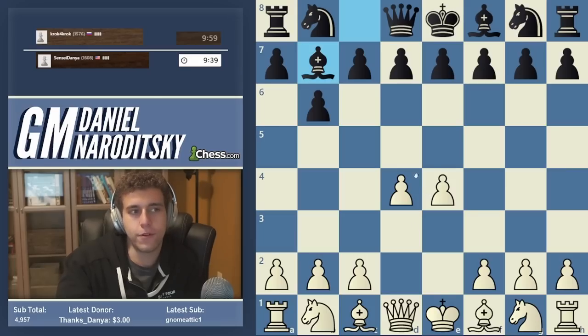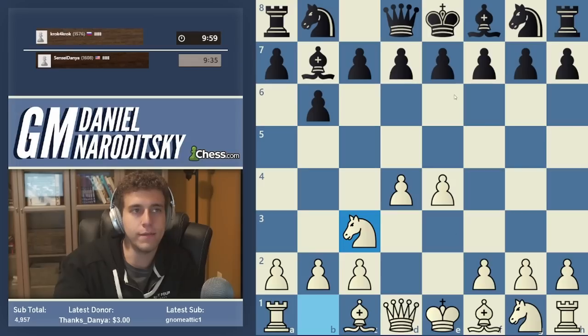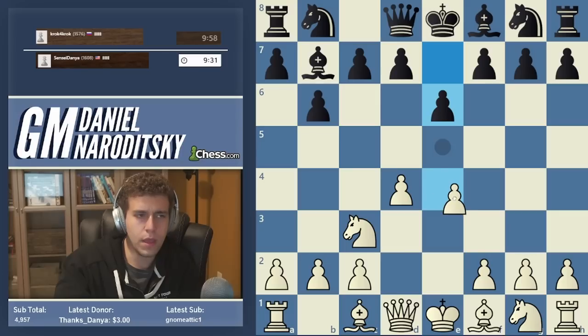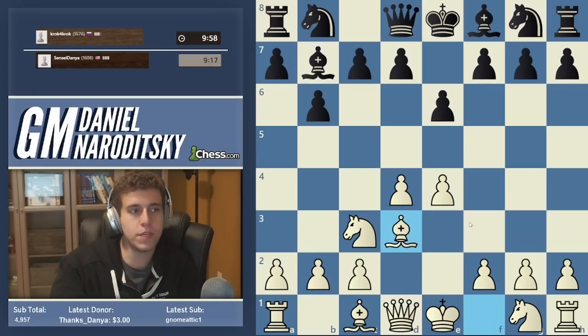You should defend the e4 pawn, whatever you do. The simplest way of doing that is knight c3. Generally black plays e6, intending bishop e4. Now there are again multiple moves, multiple ways to get an advantage here. I haven't updated my analysis in a while, but I do remember looking at one system that I thought was really good — and that is to play bishop d3 here.